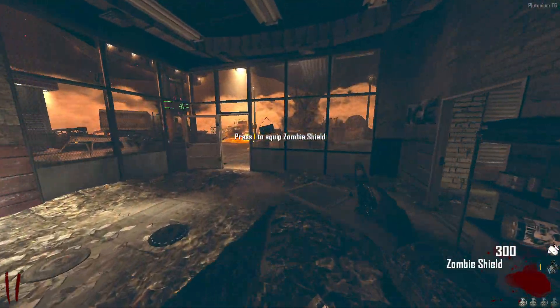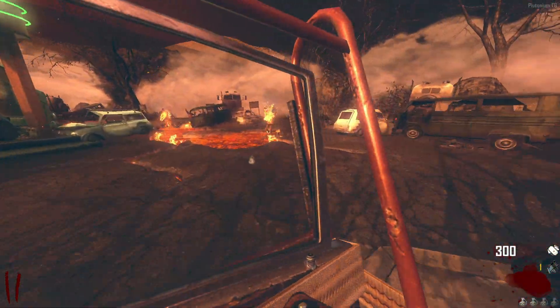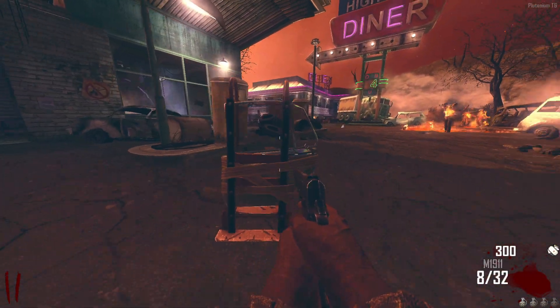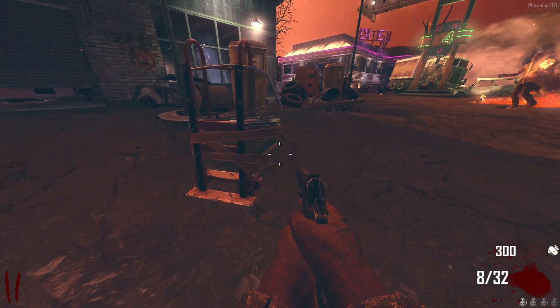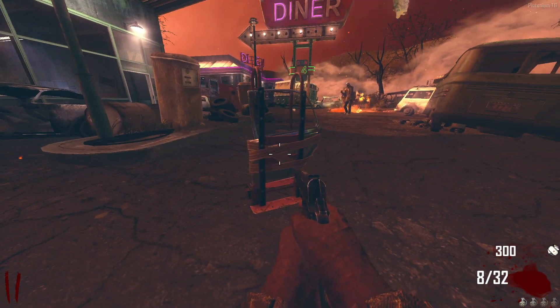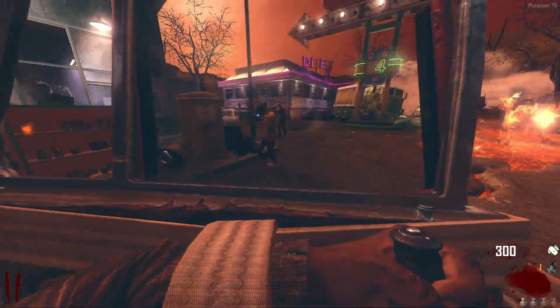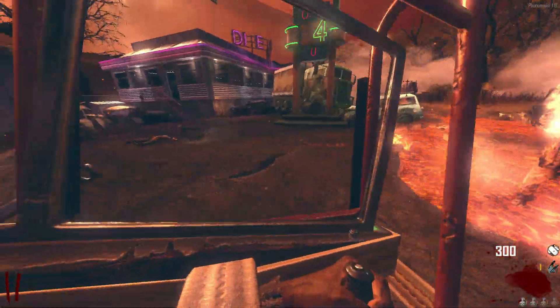Now we're moving on to the shields — and believe it or not, all of these are very different in terms of how useful they are, even if they all do the same basic thing on every map. The worst shield on this list has to be the Transit shield. This thing is a piece of shit. There's no reason you'd ever use it over the turbine since you can only have one buildable at a time, and it's literally a car door strapped to a dolly with tape. There's no reason to get the shield.